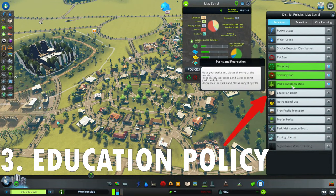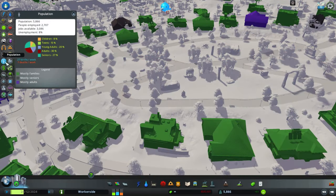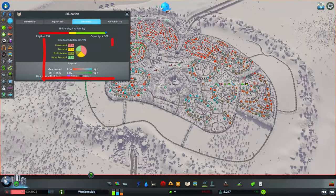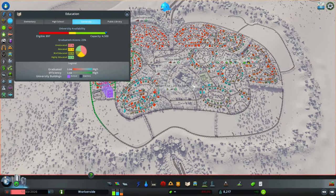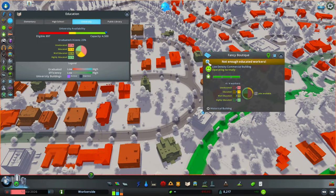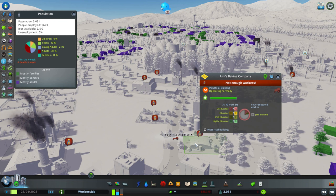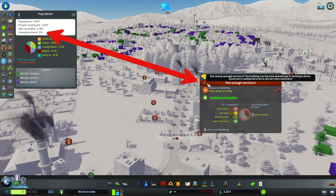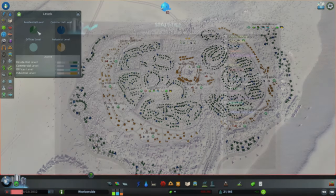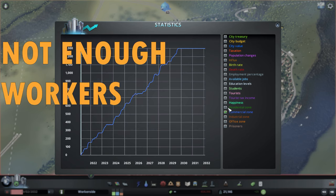Boosting your district's education with a policy is also a viable solution. It's important to follow the education overlays and population overlays so you can track open job numbers and unemployment percentage in correlation with education levels. This gives you the information needed to figure out whether you lack workers in general or just have a mismatch between your workers' education and your workplaces' requirements. You might have unemployment and yet industrial buildings still show 'not enough workers' — this is why tracking multiple overlays matters.